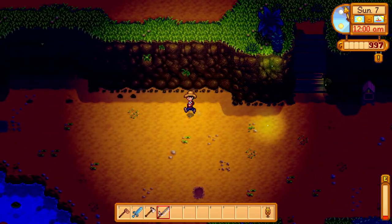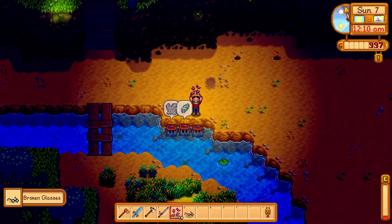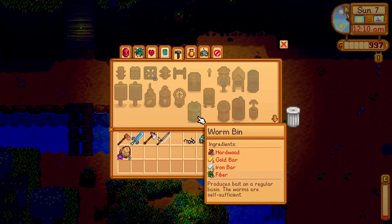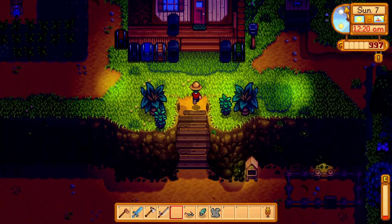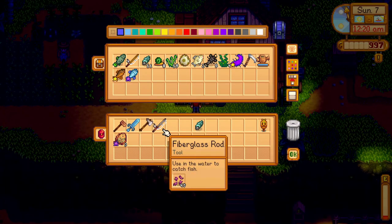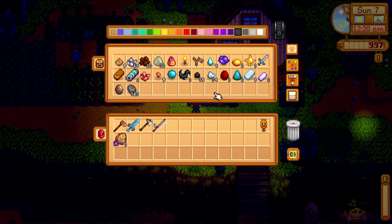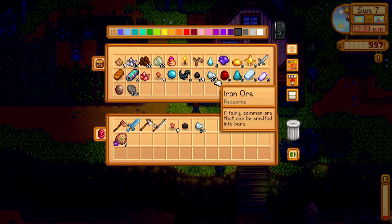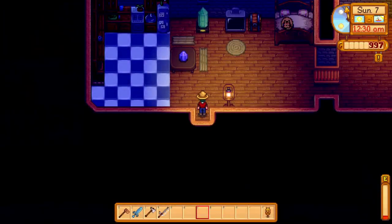Now we'll run over here and grab our crab pot stuff. What do we need to make that worm bin? A gold bar. Yeah, we used our gold bar — shame, shame, ding ding ding. There's nothing else we can do with it. Oh, a dino egg — nice. Yes, we have used our one and only gold bar. We can make one of those and two of those — they'll just cook overnight and be ready in the morning.